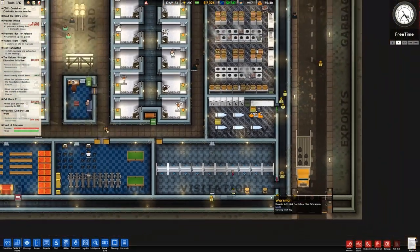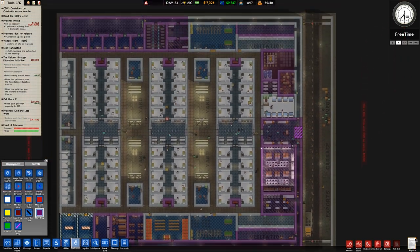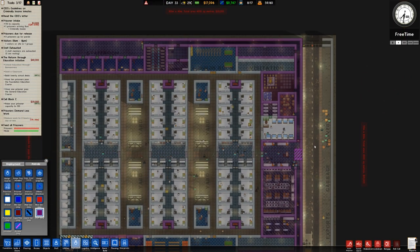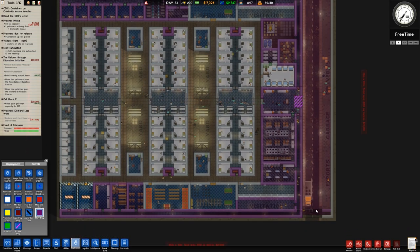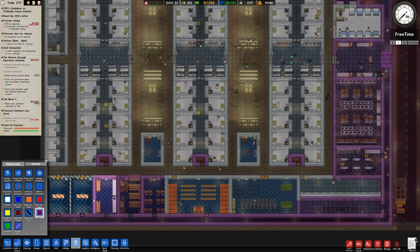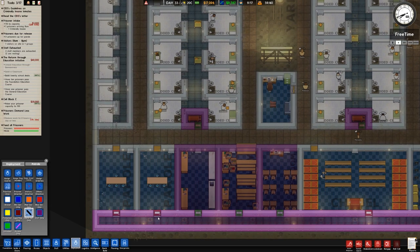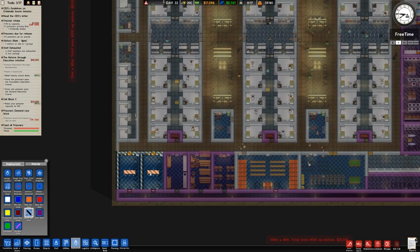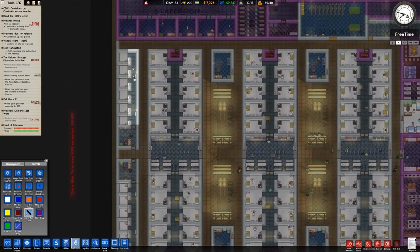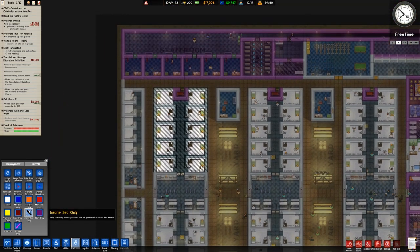That bit is set to staff only, that bit's already staff only, that should be staff only too. We can now set these external pieces to staff only as well. We are running electrical cable across there. These were set to insane security — it doesn't really matter because they don't get run anywhere. That's all set to normal.